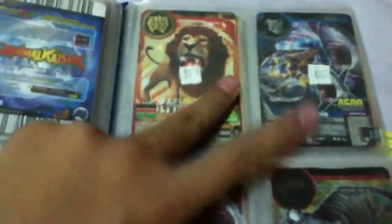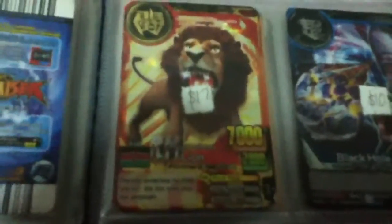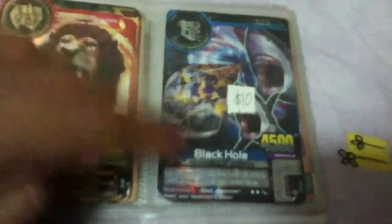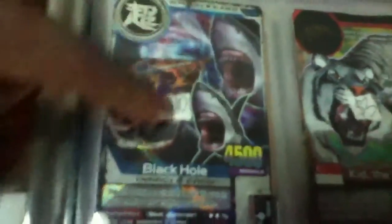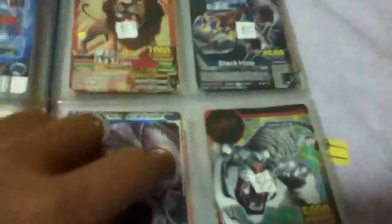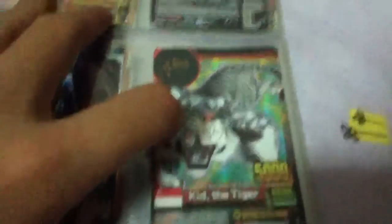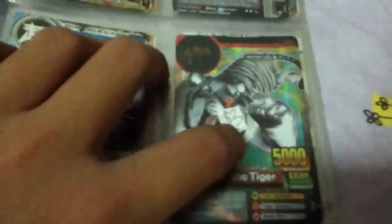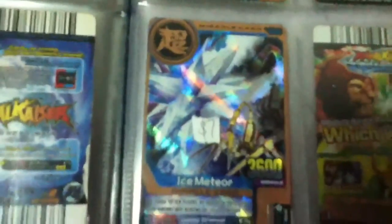Now to the version 2 cards. Gold Record Lion $17 — if you don't buy, comment below. Black Hole $10, I have two Black Holes both selling at $10. Another Kid the Tiger — I'm only selling it at $3 because there are black patches everywhere. Hidden Power $7, Alien A $7, Ice Meteor $7.